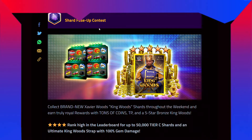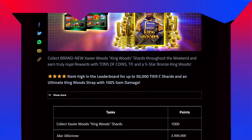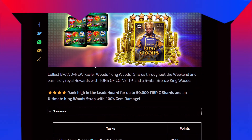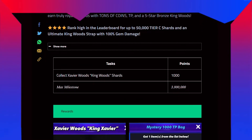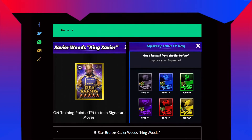The shard fuse-up contest — this is something new. Get brand new Xavier Woods King Woods shards throughout the weekend and earn 3 royal rewards with tons of coins, TP, and a 5-star bronze King Woods. They're gonna give a 5-star bronze King Woods in this fuse-up contest — I don't know if it is free or not but we'll see. Collect high in the leaderboard for up to 50,000 tier C shards and an Ultimate King Wood strap with 100% gem damage. Collecting Xavier Woods King Woods shards gives 1,000 points and the max milestone is 3 million.